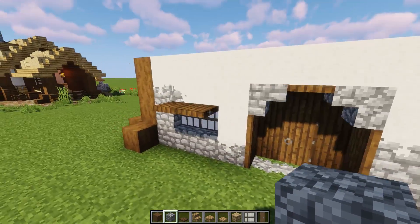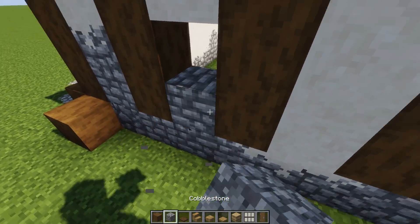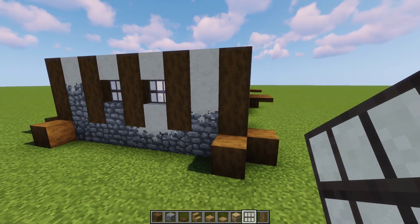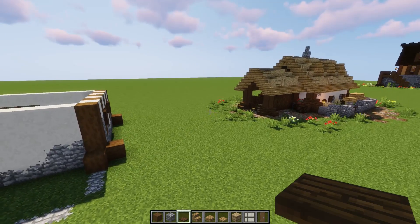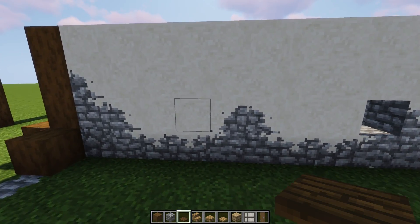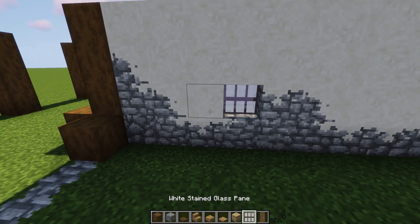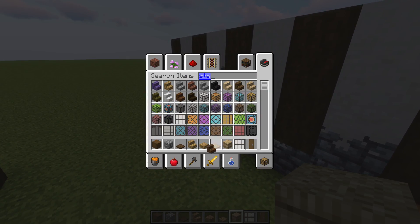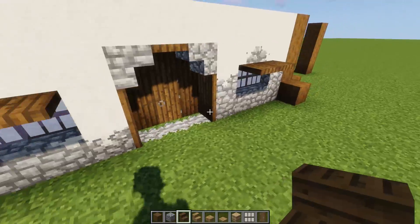I'm not going to put windows on this side, but on this side we'll put some windows — one here and one there. Put the glass right up there and some trapdoors, maybe one here and one there. On the back side, we'll put single windows — one right here and one right here, three spaces on that side, two spaces from the end. Drop your glass and trapdoors there. Now let's grab some spruce stairs and put them on top of all the logs around the edge for a little support and detail.